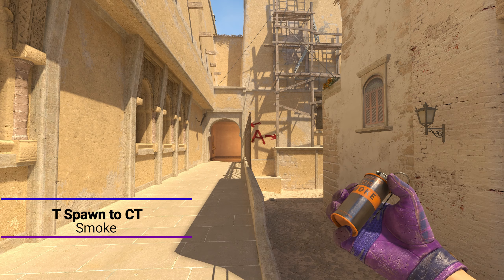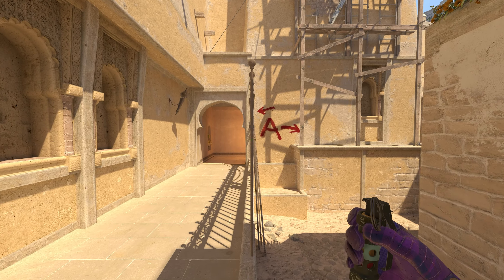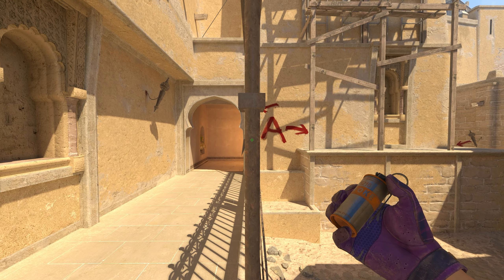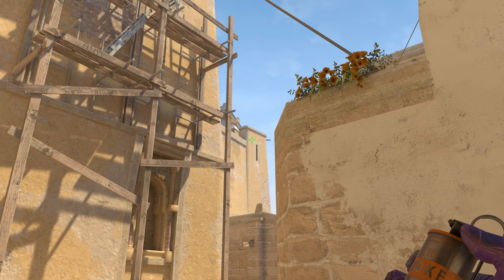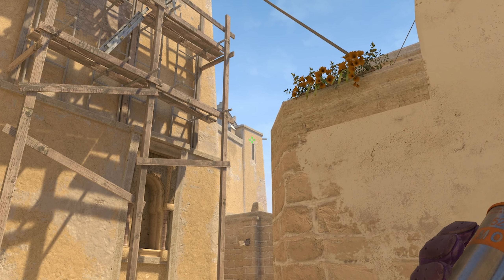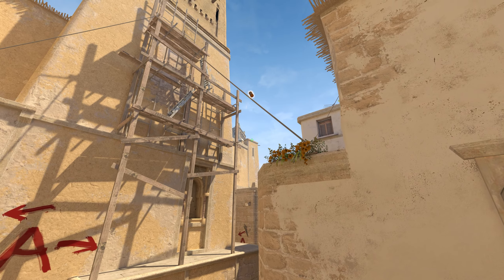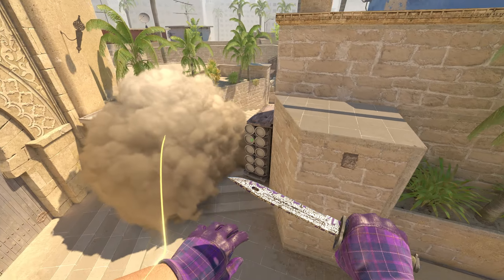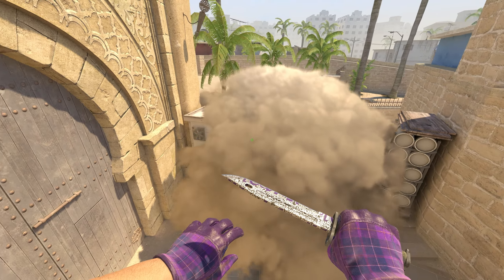Next is a CT smoke — not one of the bad ones, but the good one that lands on top of the boxes in CT, so the enemy can't peek from the top of the boxes to catch you on site. From the same position as the top connector smoke, get in front of this beam, align with the crosshair shown — go to the very left of this white area — then press W and D simultaneously plus jump throw. The smoke goes past the building and lands on top of the CT boxes, smoking off that area completely.